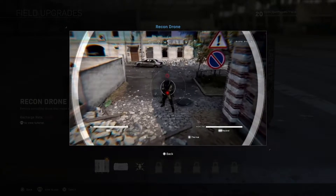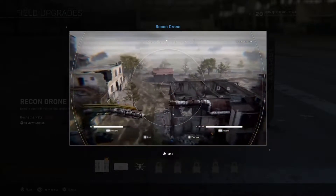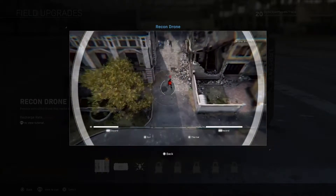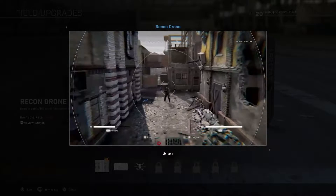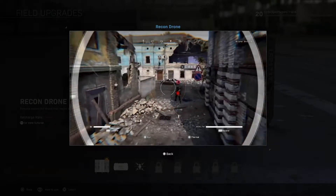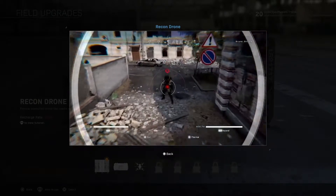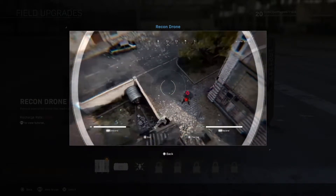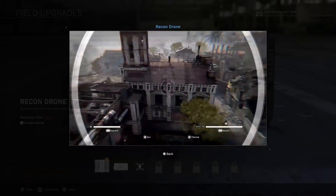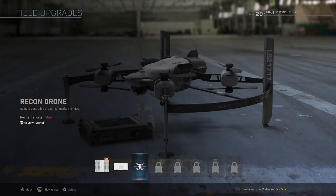This is kind of a newer one. You just remote control it and it marks enemies. From counting and watching while playing, I'm pretty sure it marks enemies for about 10 seconds. The recharge rate is slow — probably takes about three to five minutes to charge. You can go pretty far with it, probably about three-fourths of the map away and it will still be connected. If multiple enemies are activated it's still only 10 seconds.